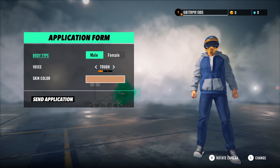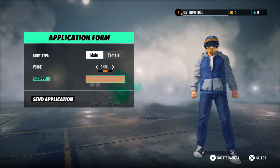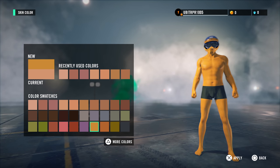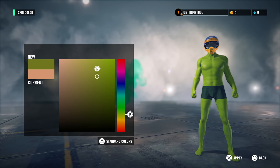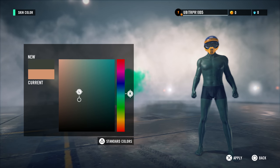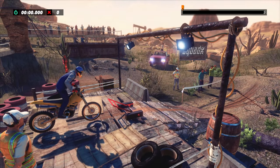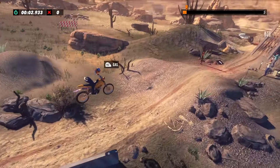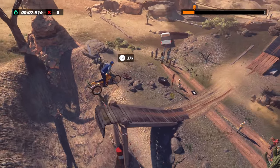This is Trials Rising. I got an early look at it over at Ubisoft — they brought me out to check it out. Right off the bat, character customization. You can pick your voice stuff, change your character up to look pretty much like whatever you want, and manipulate colors to get real specific with it. I'm playing on a PS4, that's why you're seeing triangles and Xs and circles. I also got to play some Switch stuff, including party mode on a single Switch, which was neat.